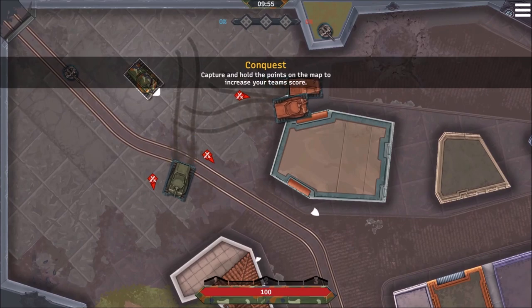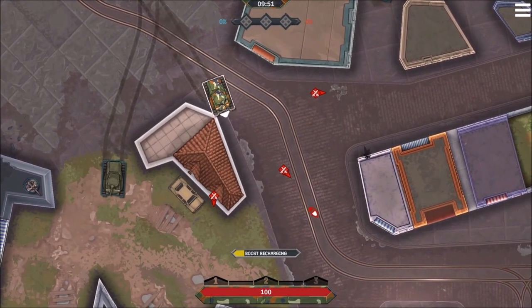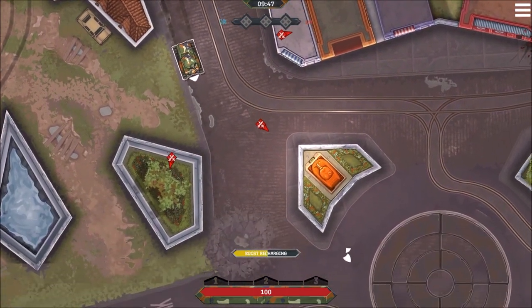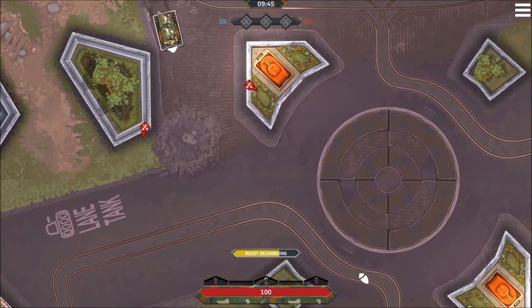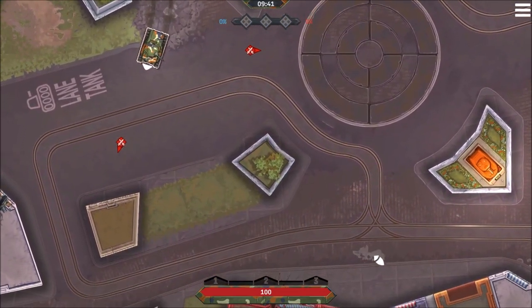Let's join a match in conquest mode, where players need to control three areas on the map for as long as they can. The team who reaches 100 points wins the match. The good thing is that you can recover an area if the enemy has control of it.